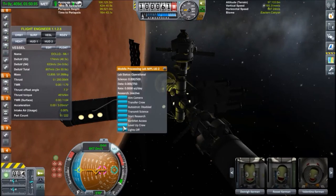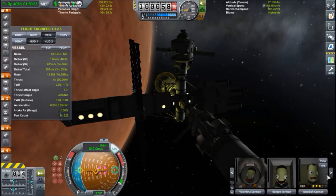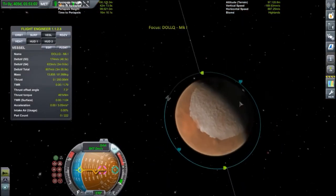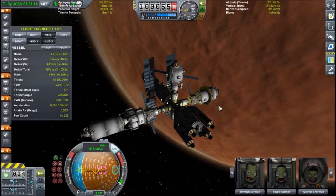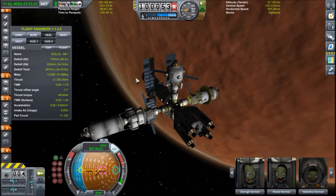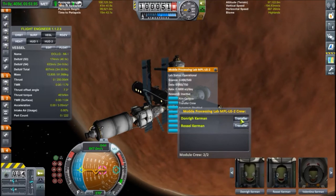Since one of the most recent patches, you can actually level up your crew in mobile processing labs, so we're going to do that. Rosé is actually level four now, and I think everyone is level three, which has its perks. So going down to the surface — I would like to make sure the station is actually above 100 kilometers at its periapsis, but I'll leave that for off camera. We need a scientist in that cabin — let's bring Donrish down so that he can get experience.